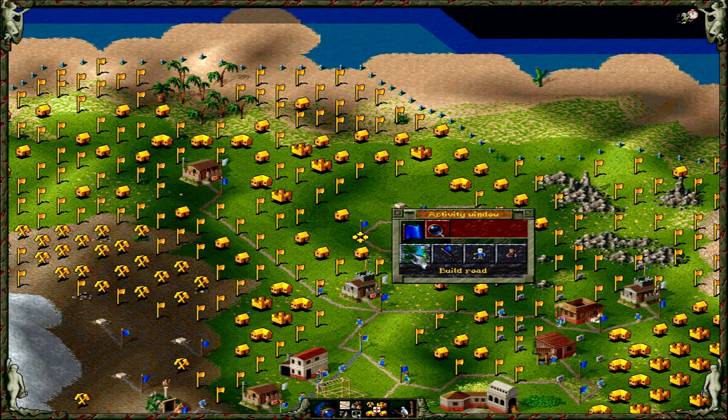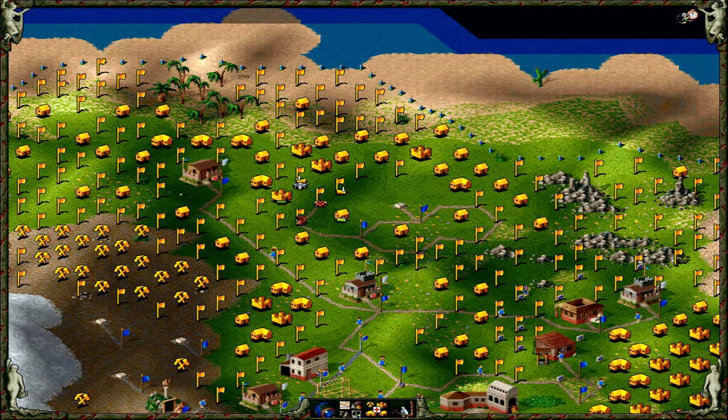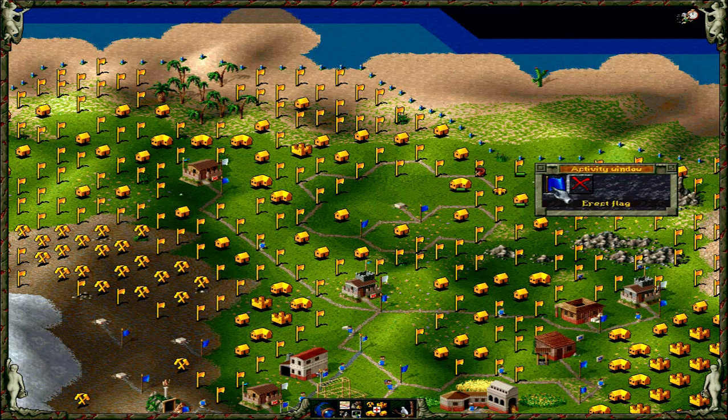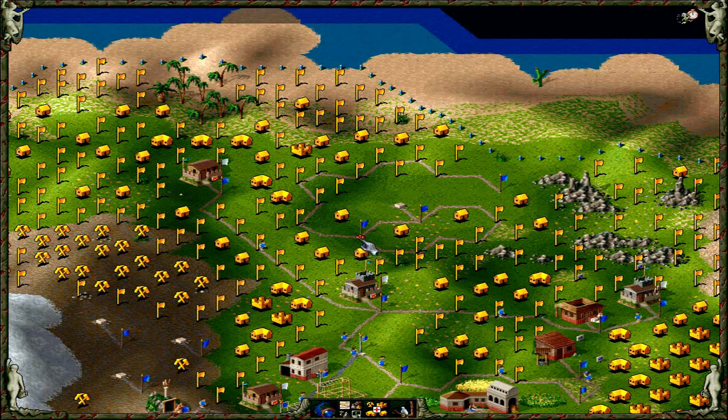Now I'll look up again. There and there and there — placing the road segments. And I believe we need two more, so this and that should do. A tag over here, then one from here to here. Perfect. Absolutely perfect.